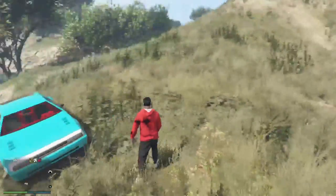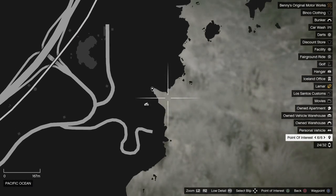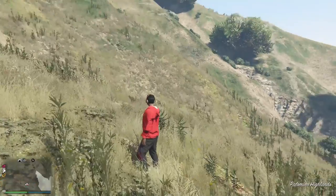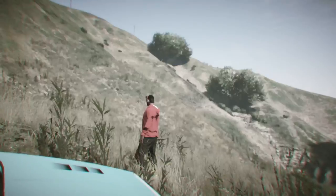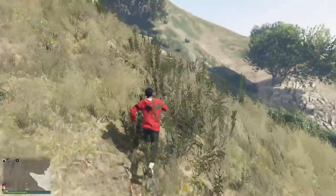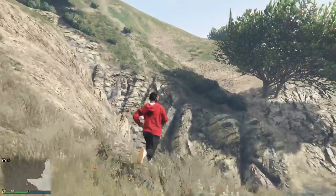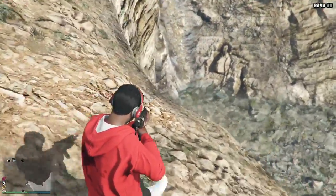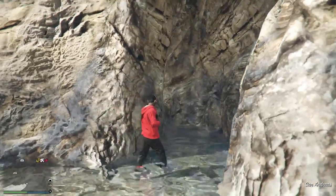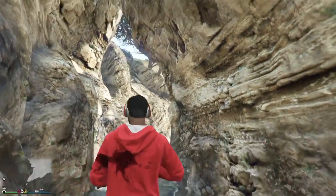The next location is right here on the map, by this little peninsula near what I think is a government facility. This is actually a secret cave that you probably didn't know about. You run this way to the little peninsula, the cave is down there - you drop into the water and run inside.